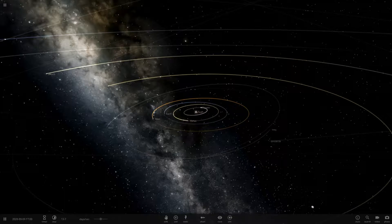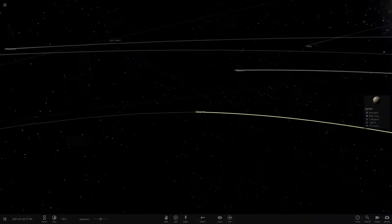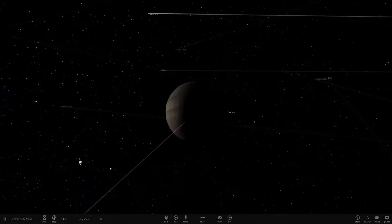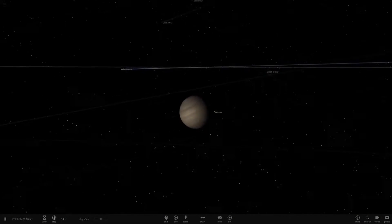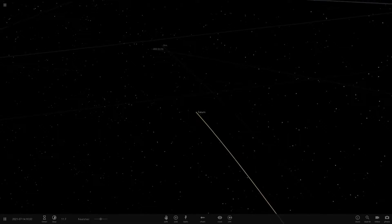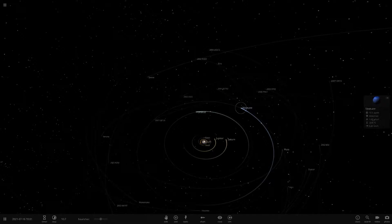Hello everyone and welcome back to another Universe Sandbox 2 video. Today we're doing a part two to a video I made last week where we swapped the moons of Jupiter and the rings of Jupiter with Saturn's rings and moons. So we put all of Saturn's moons around Jupiter, all of Jupiter's moons around Saturn, and swapped the rings. Today we're doing Uranus and Neptune - the two blue planets.